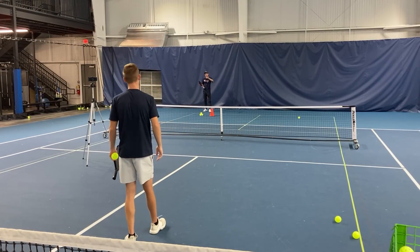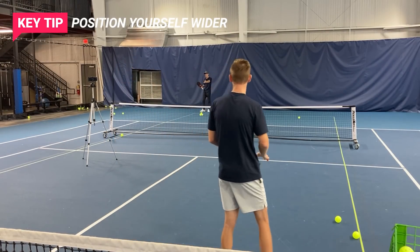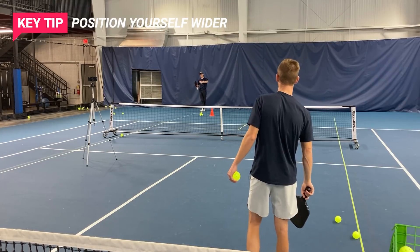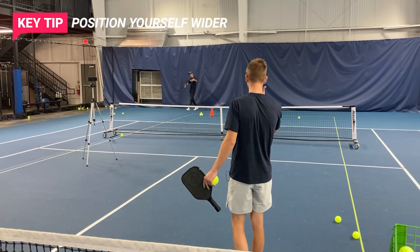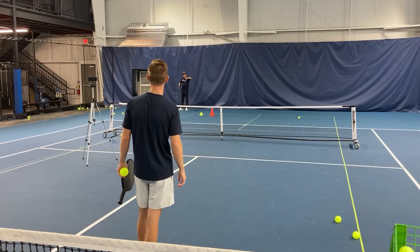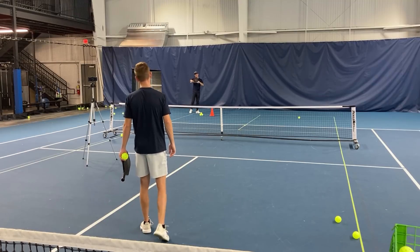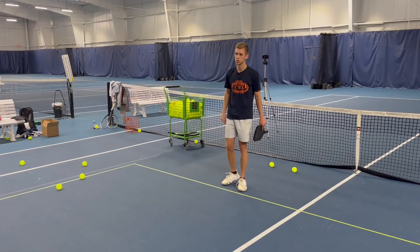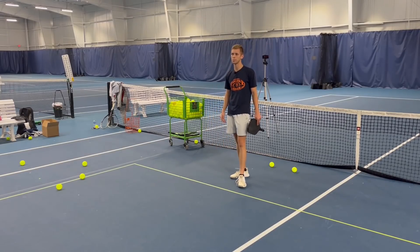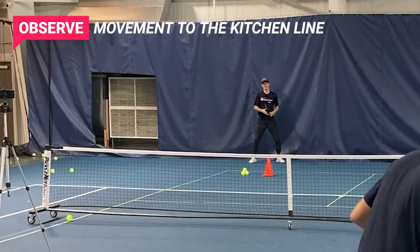In doubles, hitting wide opens up the middle so we can take it down the middle. What helps is positioning yourself a little wider on the serve so you can get the angle to pull them out wide. This is important because you're creating a greater distance from the kitchen line — a diagonal is always greater than a straight line forward. If you can pull them out wide, they're going to have a harder time getting to the kitchen line, giving yourself more room when hitting that third ball drop.